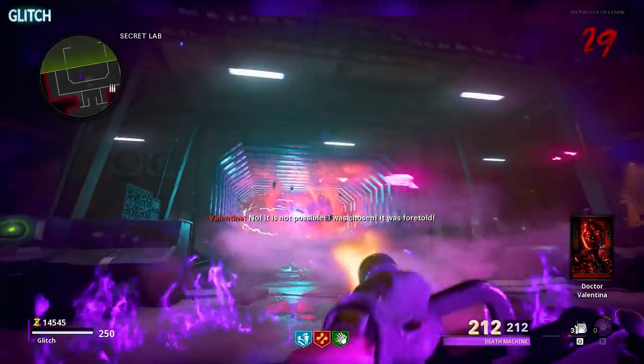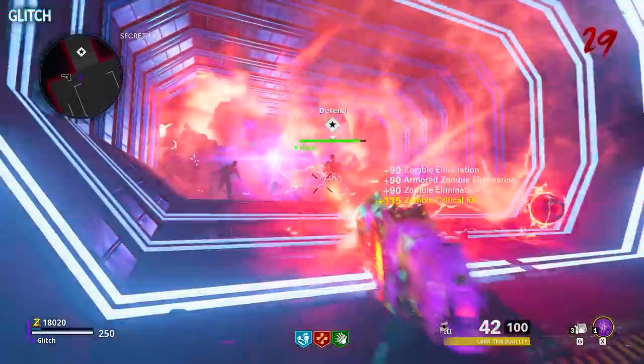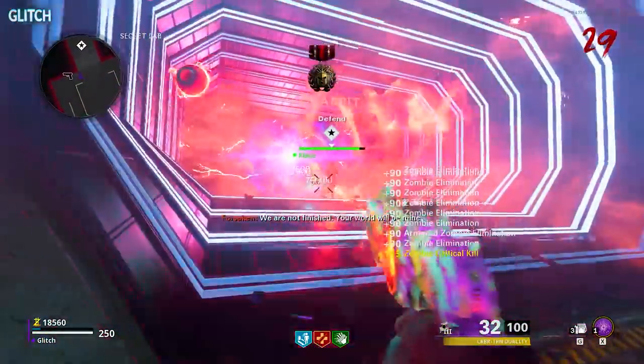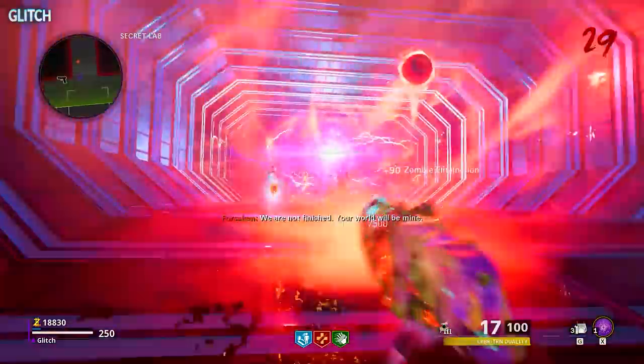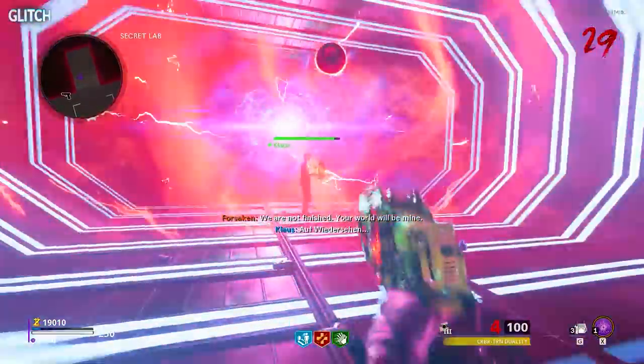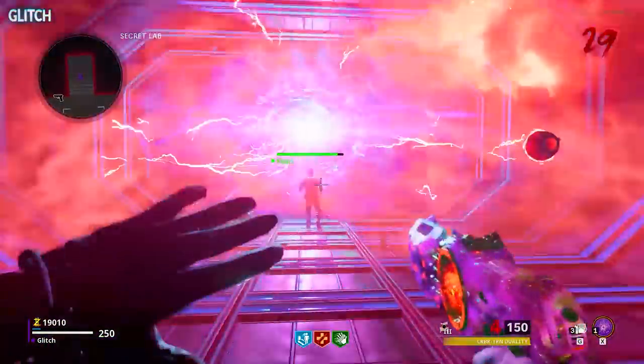Once you complete the final stage back at the lab, you will have defeated Valentina. But you're not done yet — now you must escort Klaus into the portal with the warhead. All you have to do is protect him from the bomber zombies so they don't damage him. If done successfully, he will enter the portal and the cutscene will begin to play. Well, that's pretty much it for the video, so thanks for watching and I'll see you in the next one.